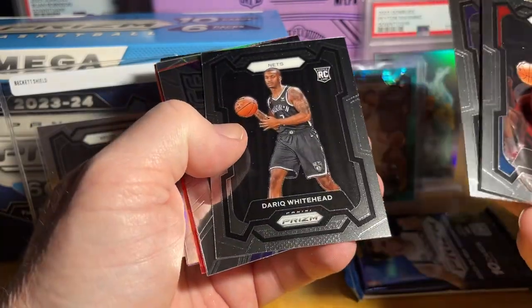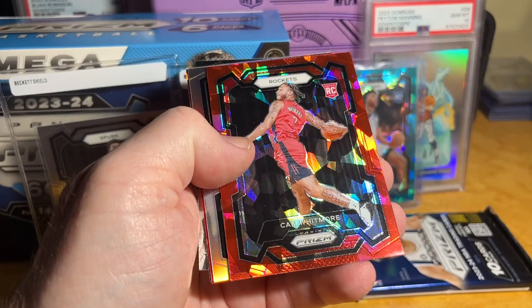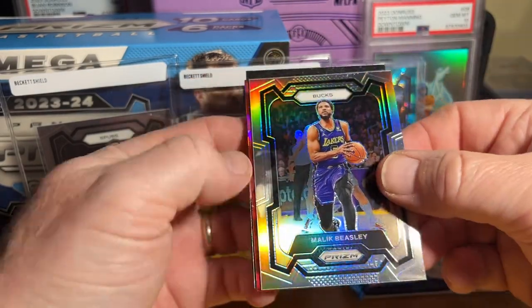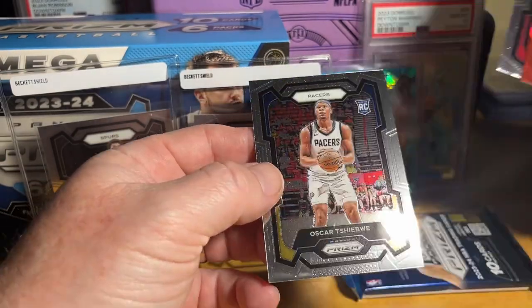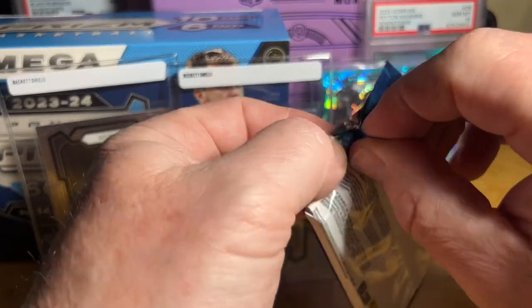DeAndre Ayton, Tracy McGrady, Derek Whitehead, LeBron — ooh, Whitmore, Beasley Silver. Okay, last pack Mojo, not too shabby.